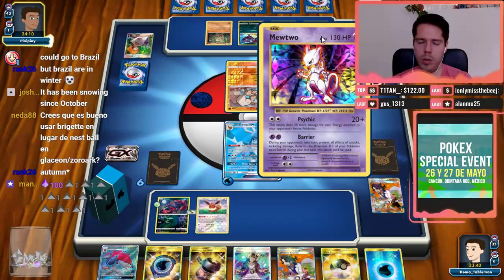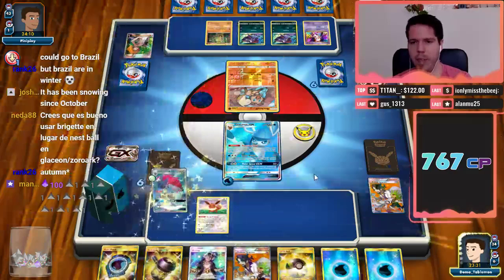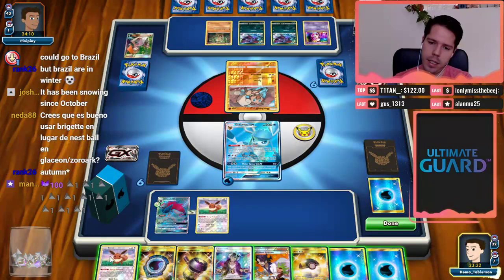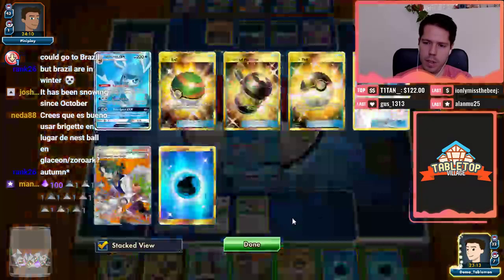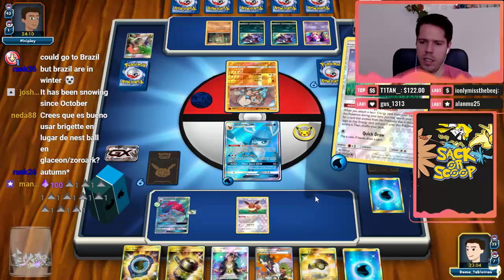My opponent had a natural Brigette from hand — Sudowoodo. Mewtwo is definitely annoying. By seeing Sudowoodo and Mewtwo, I definitely do not expect Lucario, so the coin was just a deceit. We might not be able to afford to attack this turn, which is really sad. I don't think I want to Sycamore away all these resources. I'll bench the Eevee. I don't think I have Recovery in this deck — actually, I'll just go ahead and Aqua Patch.